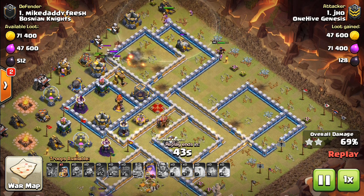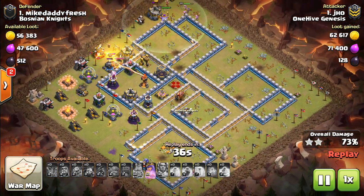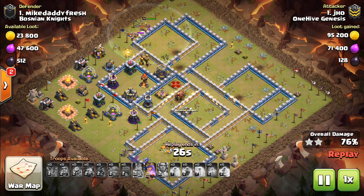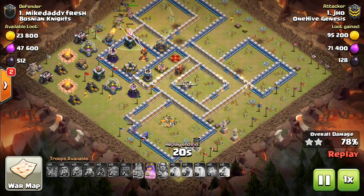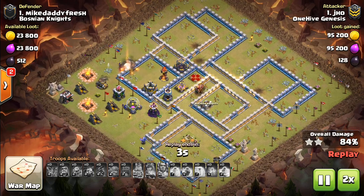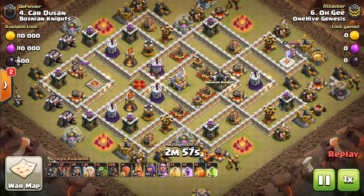Going to peter out right here — the hogs, no heal spells left. But it was a very good idea, good plan. That's what you want to look to do at Town Hall 12 in your planning: have that kind of synergy between your kill squad and whatever's on the back end, be it hogs, miners, Laloon, anything like that. Good try there. This is the only one we're going to look at that's not actually a three-star, because I didn't have any TH12 three-stars sitting around for this video.